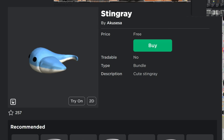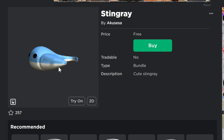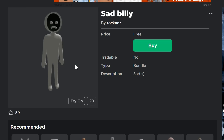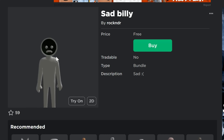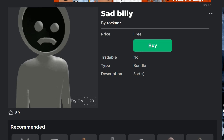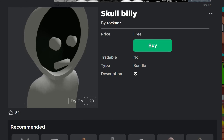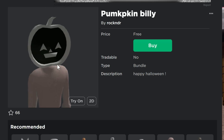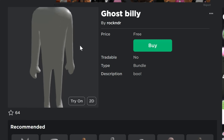I'll show you how to get the links to all of these. We've got a Stingray, which I think is a full bundle — it might end up looking kind of like a headless head. Some of these are a little bit weird. Then we've got Billy outfit items to complement it. There's a sad Billy, a skull Billy, and — check this out — pumpkin Billy! The pumpkin Billy face is awesome. All these are really cool UGC items available for free right now.